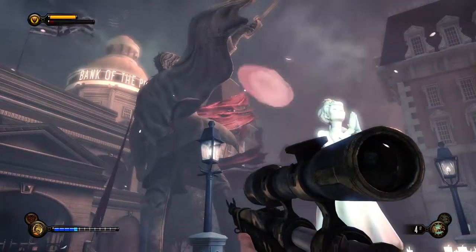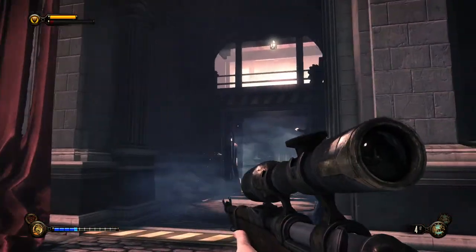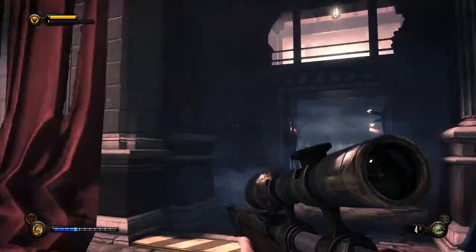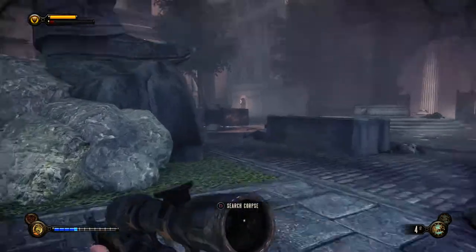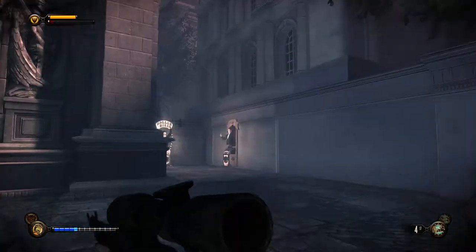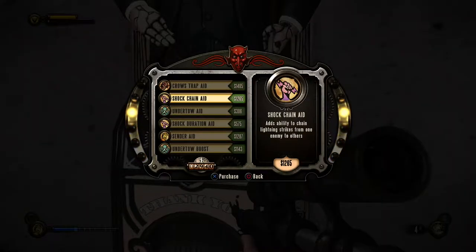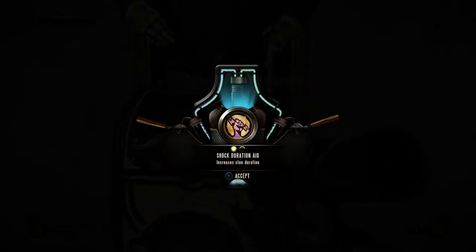We're still at the gates of Comstock House at the back of the Bank of the Profit. But before we go in, since the ghost of Lady Comstock just broke open the door for us, I'm gonna see what we can buy with the buttload of money we've collected so far. I'm gonna try and buy a few vigor upgrades, especially shock duration aid, which increases the stun duration of pretty much anything.